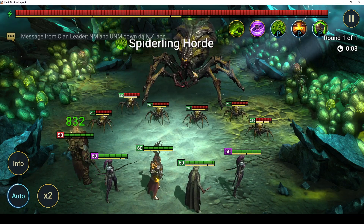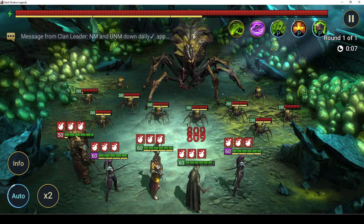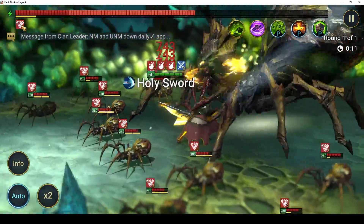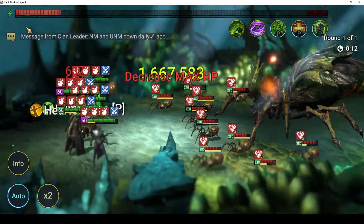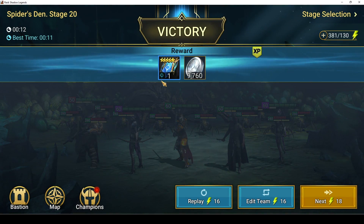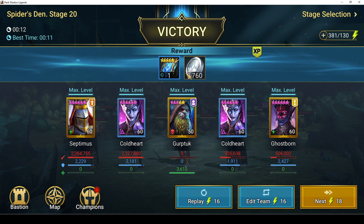Spiderlings spawn, I get increased damage from the poisons, increased attack plus decreased defense, three nukes and the boss is dead in 12 seconds. That is my current farming team.